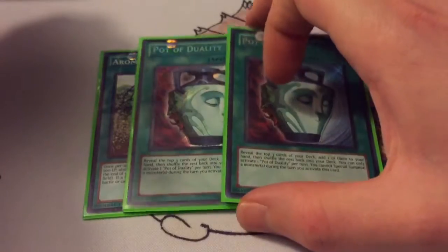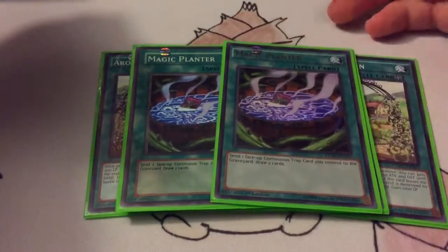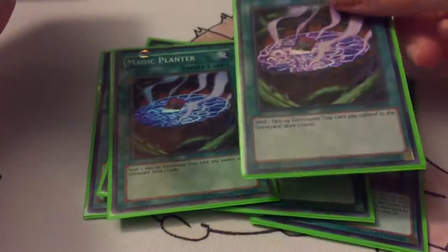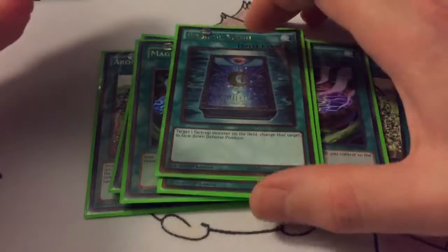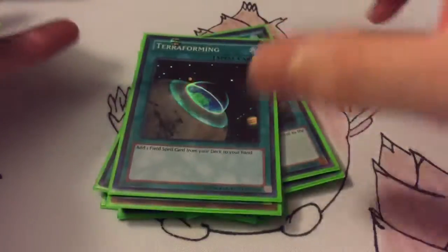Two Pot of Duality — add a little more consistency, try to get to what you need. Two Magic Planters — same thing, you run a lot of continuous traps, so if you've got one that's kind of dead, you can just get rid of it and draw two. One Raigeki to get rid of problematic stuff, one Dark Hole for a little bit of board clearing, and one Terraforming to get your field spell a little quicker.